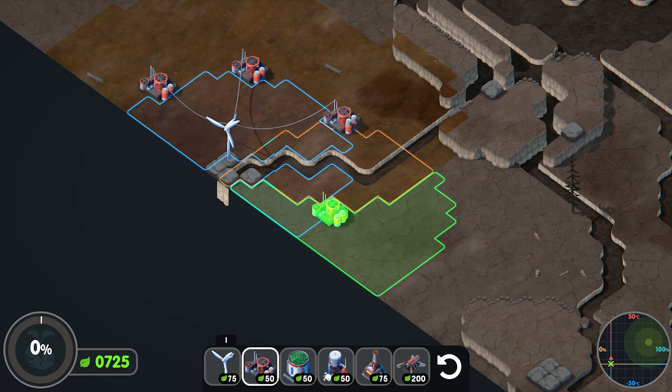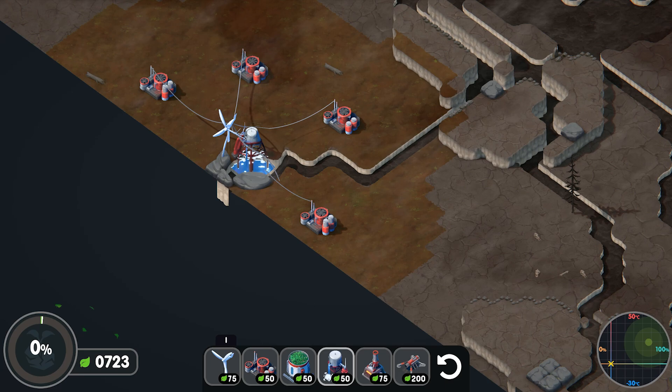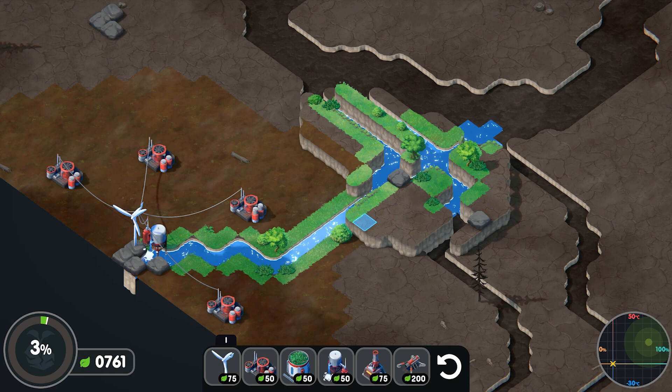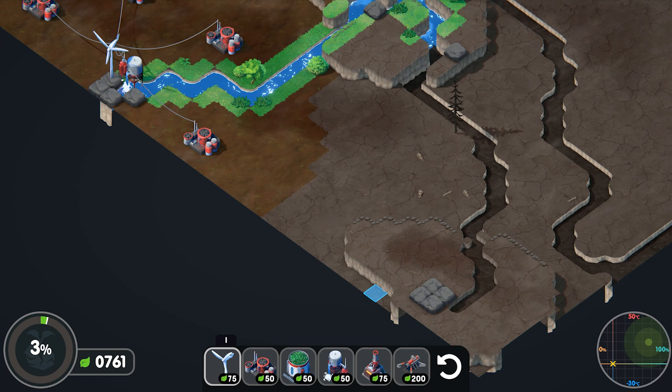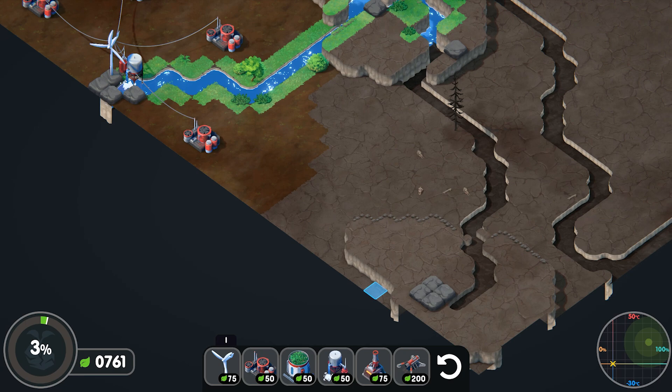To fill up the water you need a water pump — it has to be next to the power because it needs power to run. It starts refilling but only covers a certain area, so you'll need more than one water pump. Look how green it looks now — beautiful! Down at the bottom left you see my leaf counter: I have 761, which is basically your money. Every technology at the bottom of the screen costs some of that.